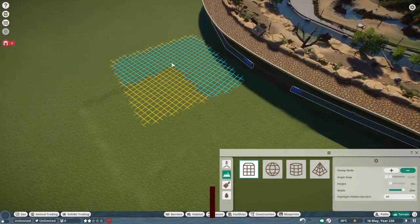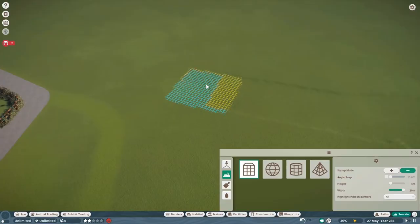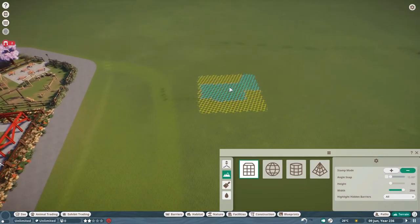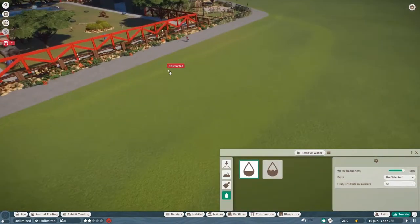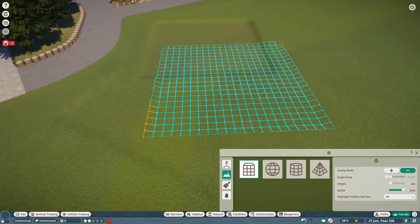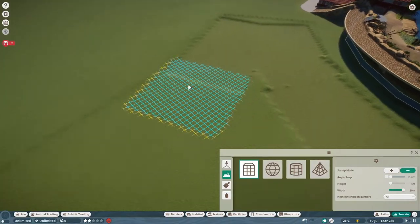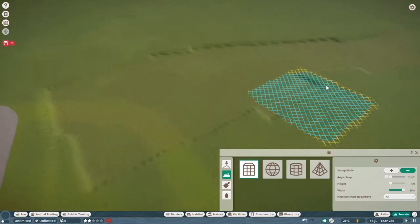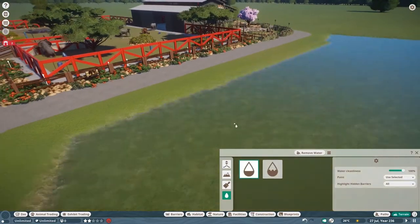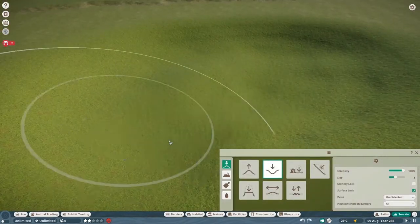Hello and welcome back to Green Valley Zoo, glad to have you here. Today we are putting in another lake — I know I did water in the last episode, but it inspired me because I enjoyed putting the seals in. I had to think about what other animals need water, and I thought this area over here made sense for a lake. I decided to go with flamingos.